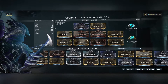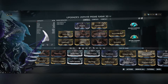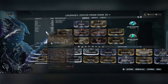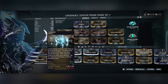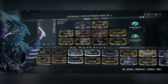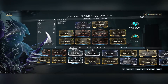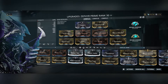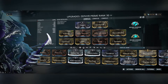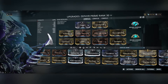This build is not based on power strength or range because none of that really matters. What matters is duration and efficiency. If you want a tornado build where the tornadoes destroy everything, that's not really going to happen unless they buff tornado damage. Range doesn't matter — the tornadoes go as far as they want.